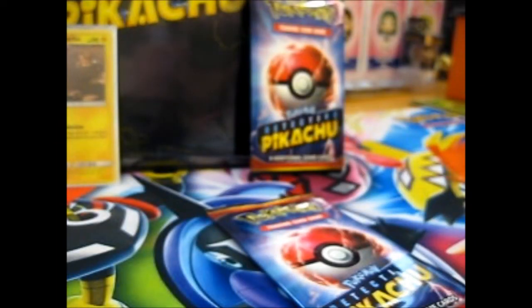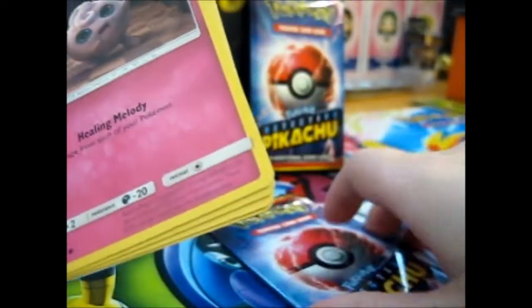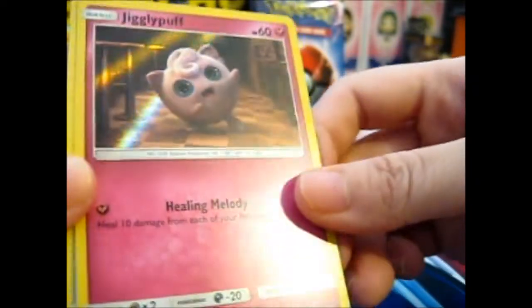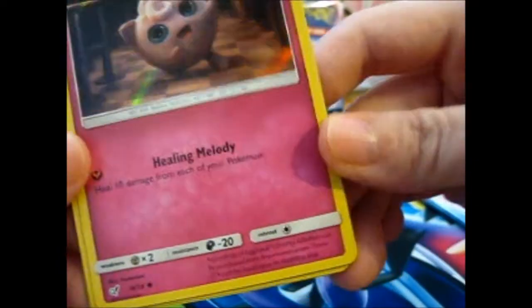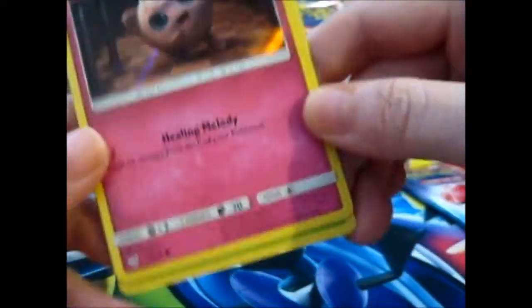They each come with a Detective Pikachu four-card booster code as well. They're all holographic, and it's an 18-card pack, so hopefully it doesn't take me that long to actually complete this set. So here we have a Jigglypuff — looks so fluffy — Healing Melody. Just wondering, is the entire card supposed to be sort of holographic? Because it's sort of holo. Or is it just my light? I think it's my light. Maybe, maybe not.